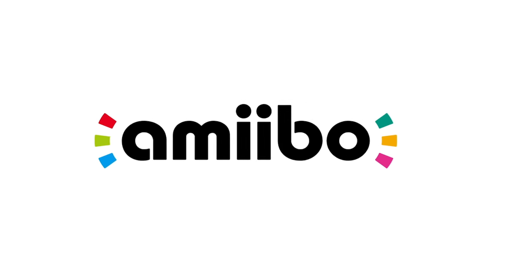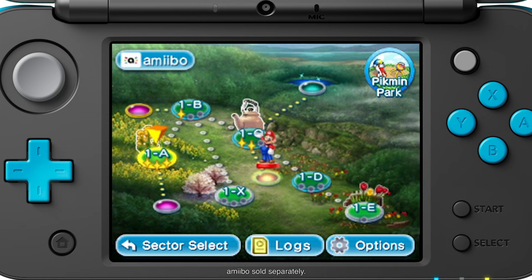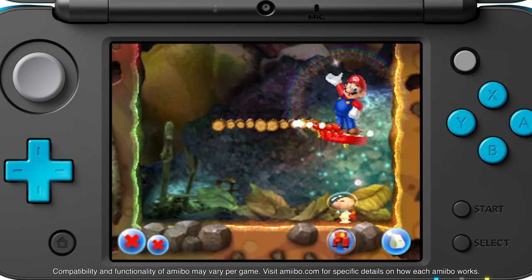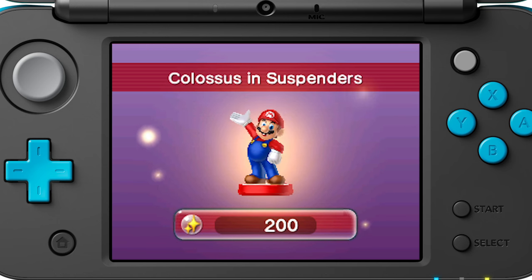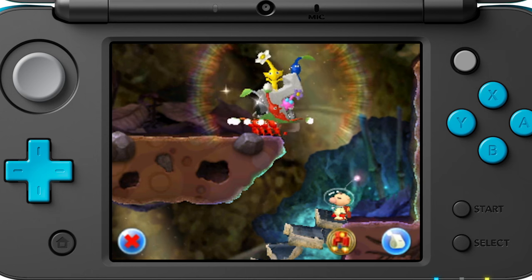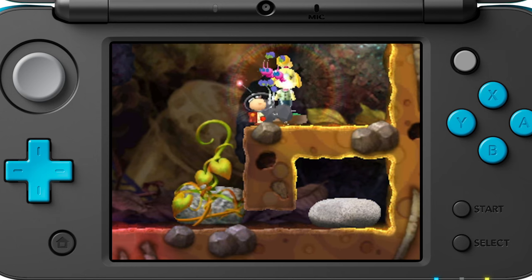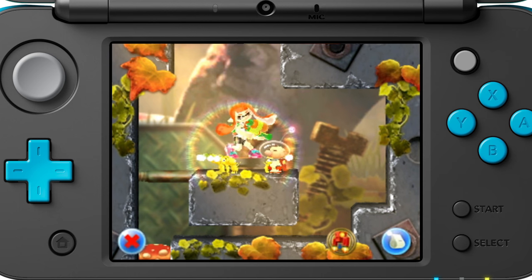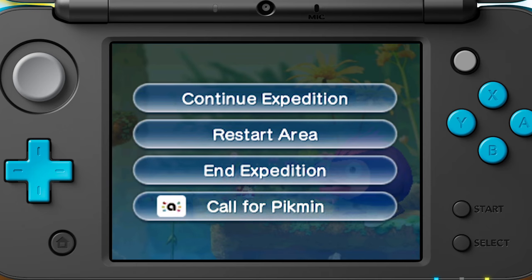Amiibo. In Hey Pikmin, when you tap compatible Amiibo figures, a statue of that character will appear in the game. Not only are they worth a lot of sparklium, you can find out what Olimar thinks about them in the log. There's also a brand new Pikmin Amiibo to go with the game. Tap this Amiibo and you never know what statue might appear. And when you tap it during a level, you can call for backup Pikmin.